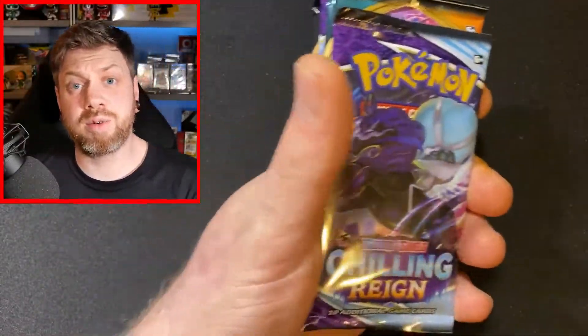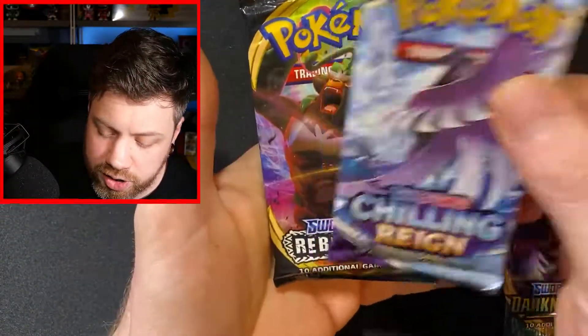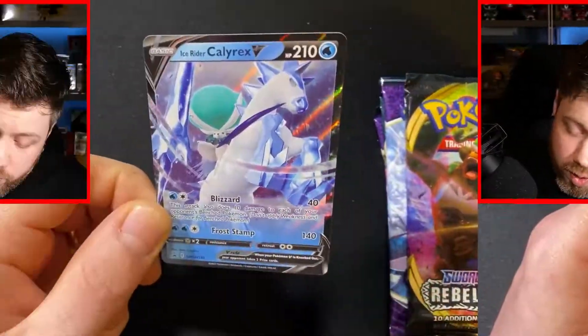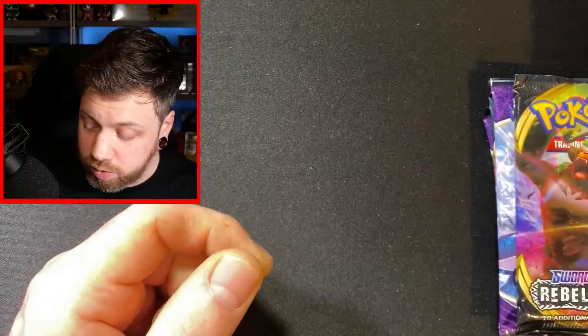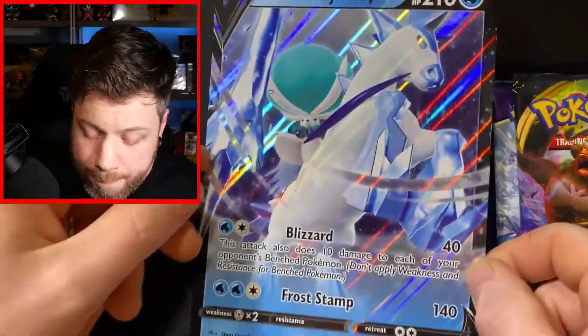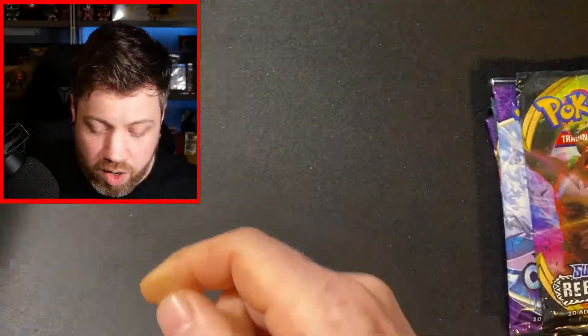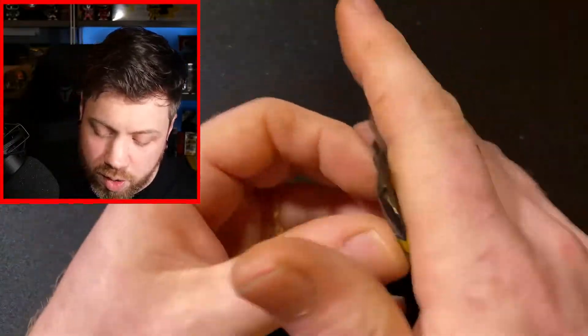So we have it right here. I am going to open it and we are going to see what packs are inside, because you know what, I can't remember. In this Ice Rider Calyrex V box we get a Chilling Reign, Darkness Ablaze, Chilling Reign, and Rebel Clash. We also get the Ice Rider Calyrex V promo card — looks really, really fantastic. There's your co-card for the box, enjoy. We also get the big massive one which can go over there. So we want to open the packs — we'll start with Rebel Clash first.